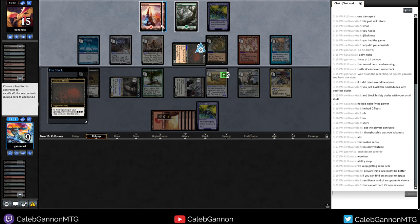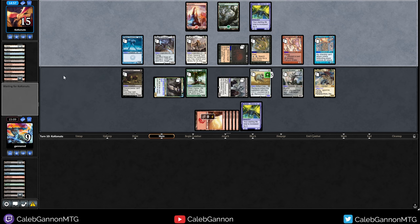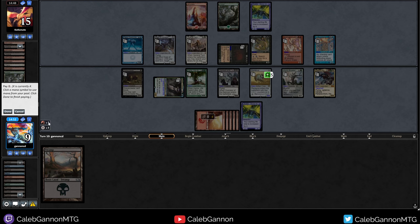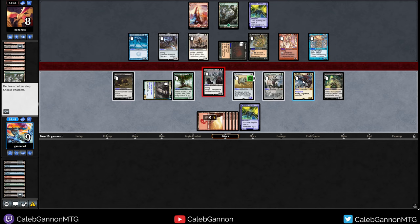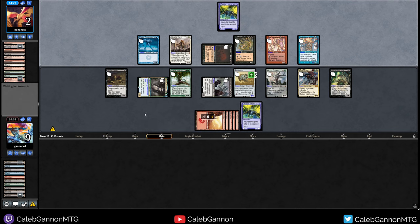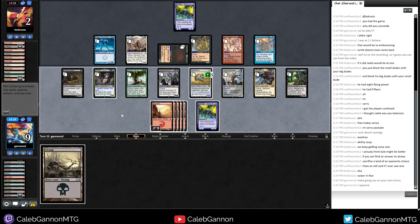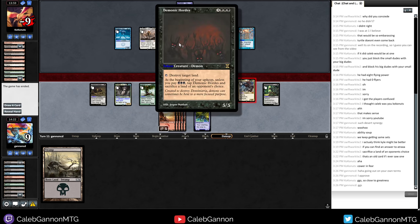I should make sure I pay mana here. Loses one life for each creature they control — that's pretty good. In fact it is forcing them to chump block this turn. I think that's game — I don't know how they can survive from this. Did he target his own land? Going out on your own terms. I appreciate them killing their own land. There's really nothing they could do here — they were just very far behind on lands. Then we attack here and here, and that should just be lethal. If they had one more swamp, they would have just completely won the game with demonic wards.